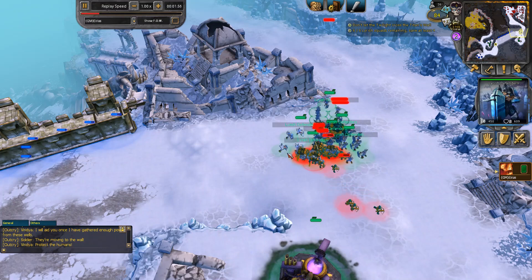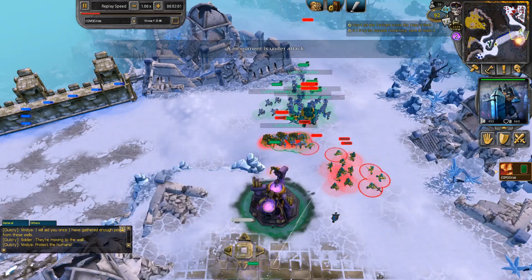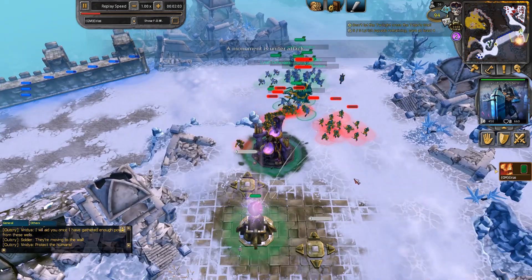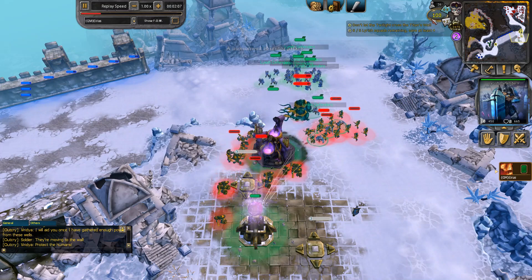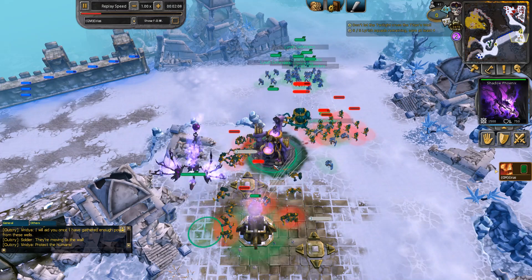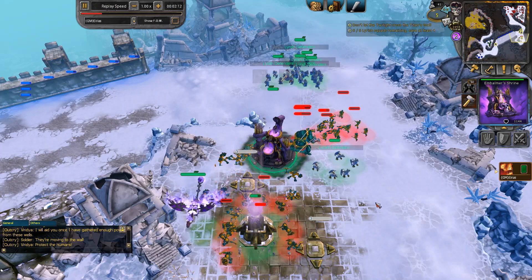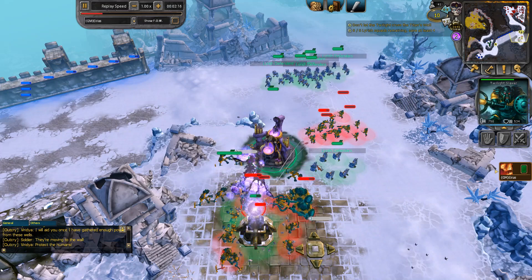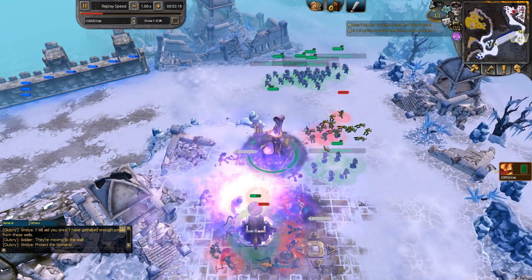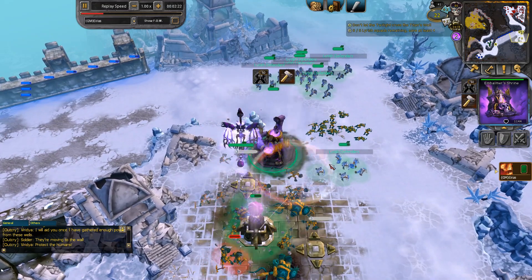The thing you're supposed to do here is body block with your units. I typically take one Lyrish squad to walk with them for a better body block. Once I get 100 power I'm going to make a phoenix, and I don't even need to activate the embalmer shrine. So one optimization possibility is to skip the embalmer shrine entirely, because the phoenix is going to revive on its own — that might let this part go a little bit faster.